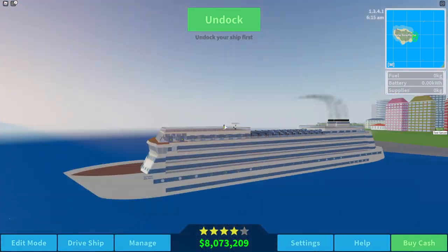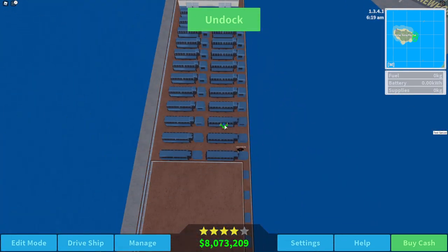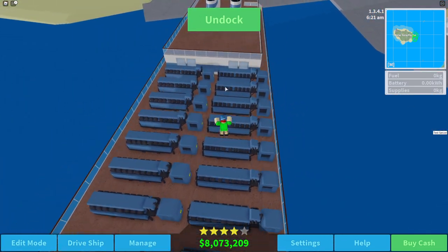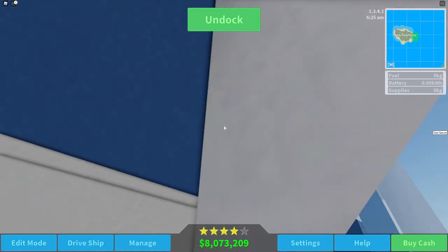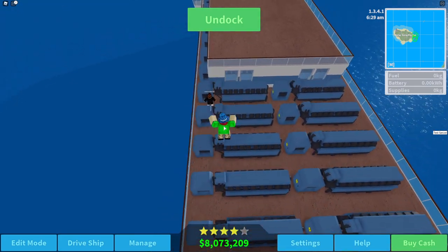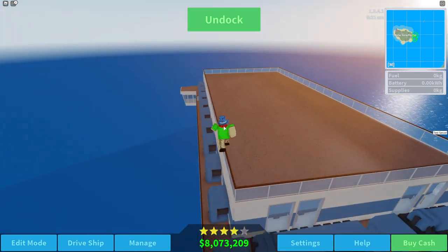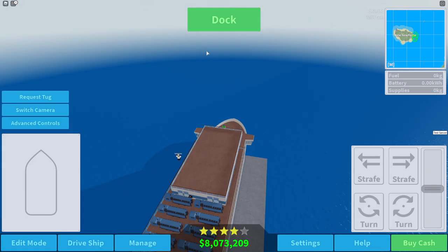Before we actually drive the ship, let's go to the bridge. I don't think we can access it... yeah we can't even get down there. I wanted to just for the immersion. Look at all these engines - this is only on the top deck and there's a lot of space still open. We'll go ahead and start off by standing at the bow of the ship and setting sail. It will be really interesting to see what the top speed is.